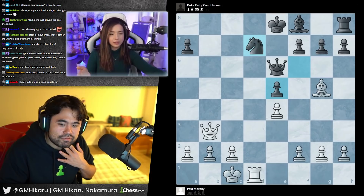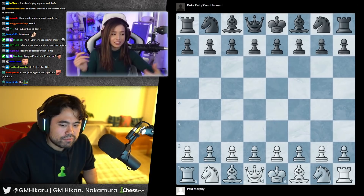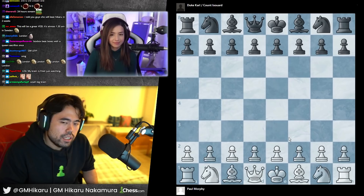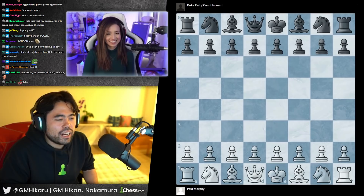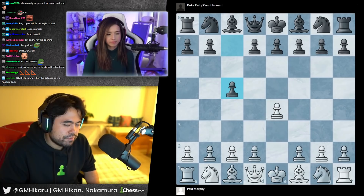The only thing I've learned so far is the London system, because a system is unlike an opening in the sense that you can always do a system but you can't always do an opening — it depends on what your opponent does. Based on what I'm seeing in terms of how you're spotting these combinations, I want you to make some aggressive openings. I think you should play e4 with white. Let's say your opponent plays pawn to c5.